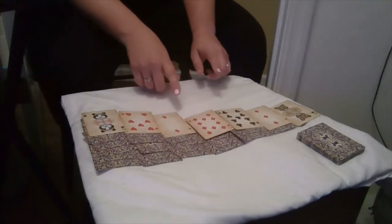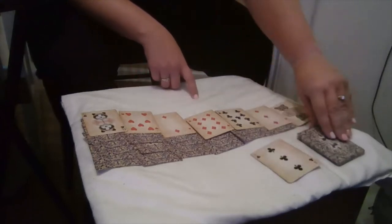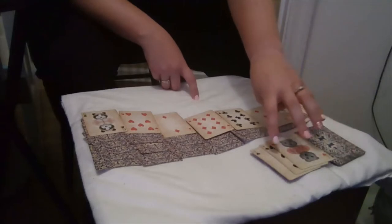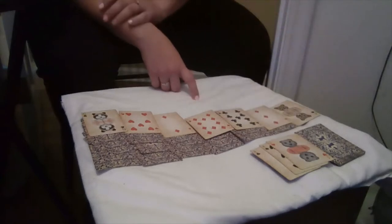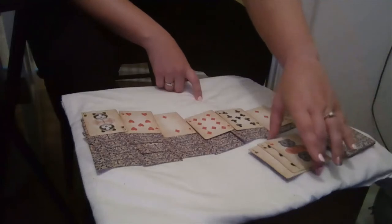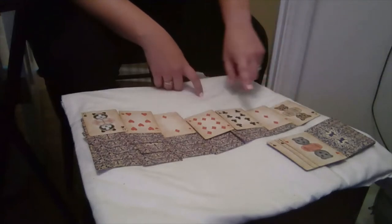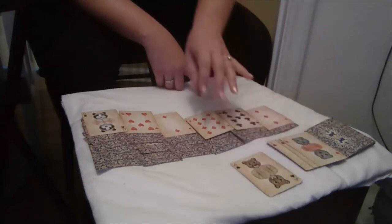Alright, so I'm going to go ahead and pull the rest of the cards. So I have three of clubs, eight of spades, and a jack of hearts. First, before I work with these cards up here, I have some stuff I can do down here.